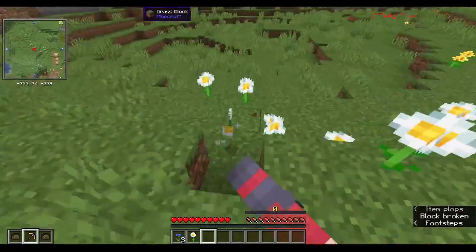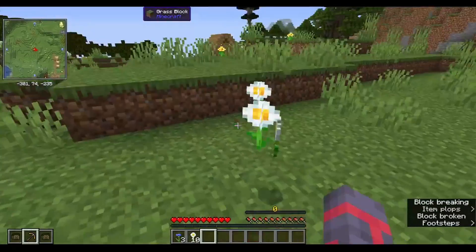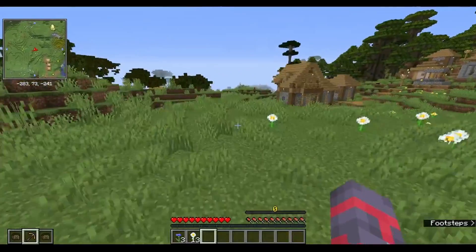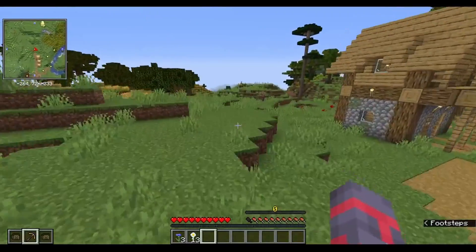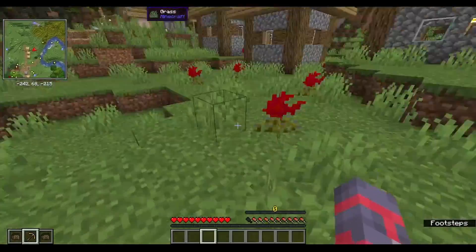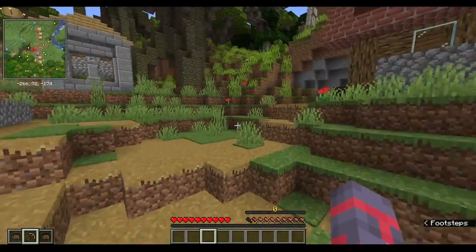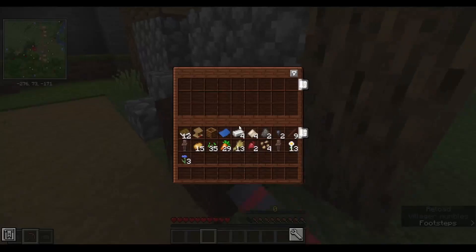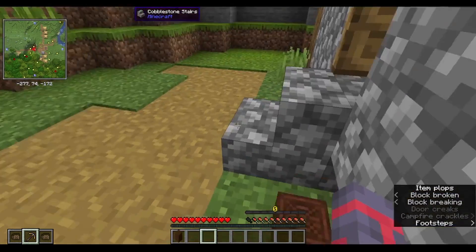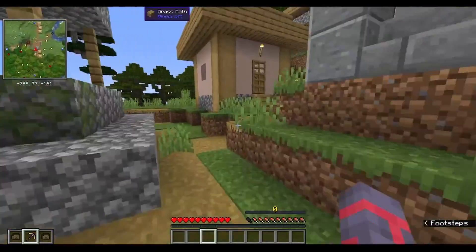I'll take a few of these because dye is going to be pretty useful. I did play this modpack a while ago, but me screwing around in creative broke the world. Hopefully I don't have cheats on this, so I won't be able to screw around in creative. I heard these are basically shulker boxes — basically storage boxes. I can't use waypoints yet.